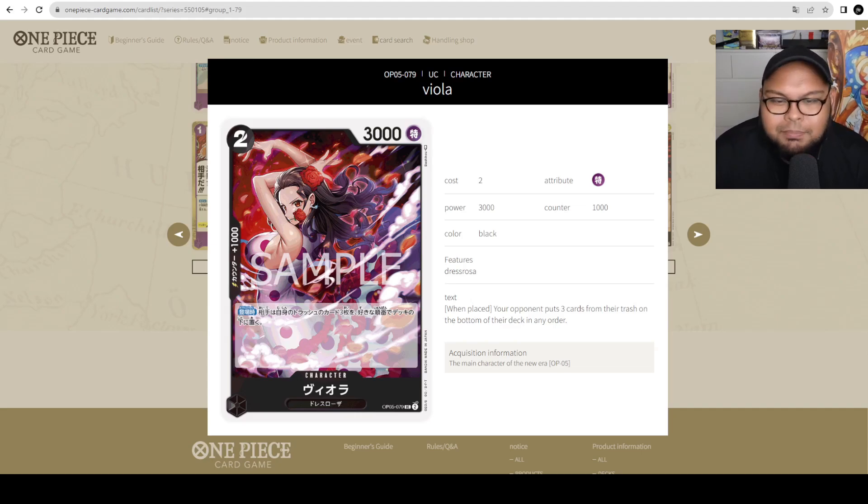Viola is interesting — 2 cost, 3,000 power with counter 1,000. On play, your opponent puts 3 cards from their trash onto the bottom of the deck in any order. This works as a very specific silver bullet for two decks. First, Nami — you're making Nami's deck a little thicker with 3 cards from their trash, so they may not reach that threshold where they can easily run out to 0 cards. Viola is a really good target against Nami.